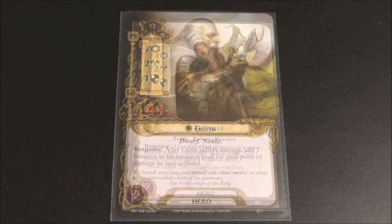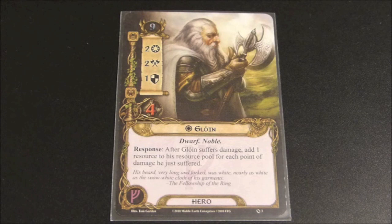Here we're going to take a look at Glowin. He has 9 starting threat, 2 willpower, 2 attack, 1 defense, and 4 hit points. His card reads: Response — after Glowin suffers damage, add 1 resource to his resource pool for each point of damage he just suffered. Similar to Gimli, you want Glowin to take damage so that you can get resources. He only has 4 hit points, but if you're playing a tactics-leadership deck, Glowin could be a candidate to receive Citadel Plate — if you can increase his hit points to 8, you'll be able to generate 7 extra resources over the course of the game without killing him.